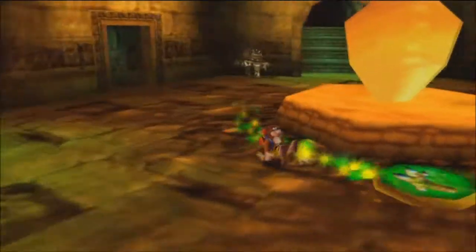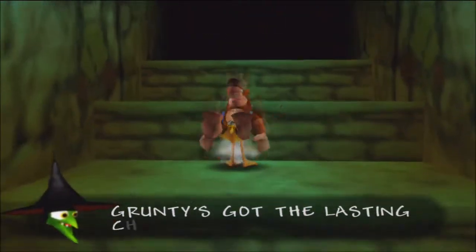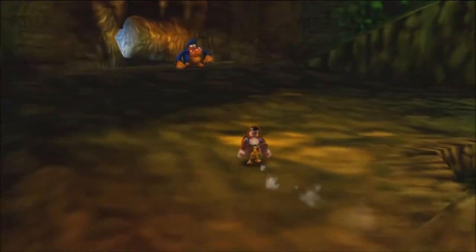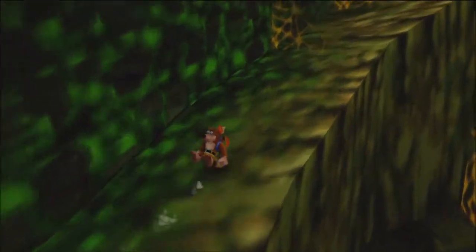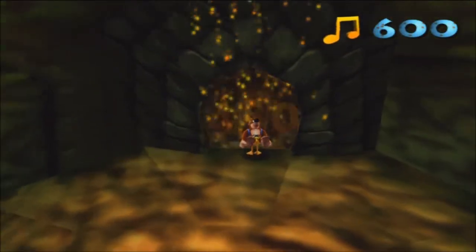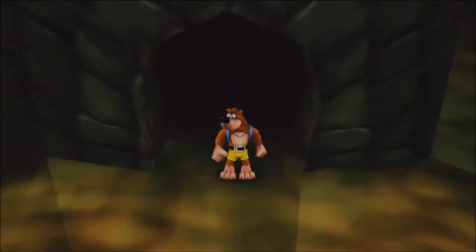Alright, so now we need to get to the next world. At this point, if I wanted, I could go back to Freezeezy Peak and grab that jigsaw piece we need by racing Boggy with the running shoes. But we actually don't have access to the overworld jiggy yet, and the overworld jiggy is right by Freezeezy Peak. I don't want to do that just yet — mostly because I am super pumped to get to this next world.